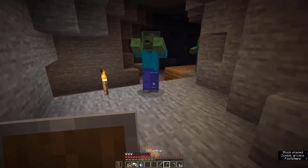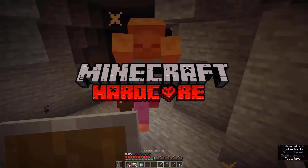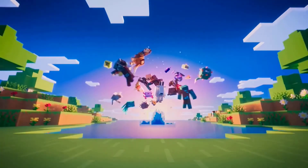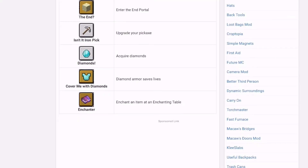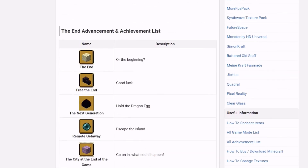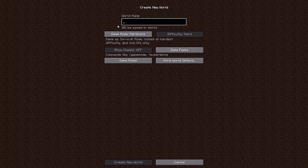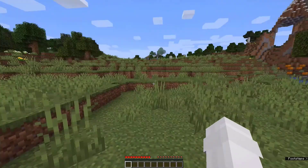Hello, it's been a while. I attempted to do all of the advancements in Minecraft hardcore and this is how it ended. This attempt was done in Minecraft version 1.17 and there were 91 advancements I have to do - all of them without dying. Disclaimer: this isn't a speedrun, it's purely just a challenge run. I hope you enjoy the video.